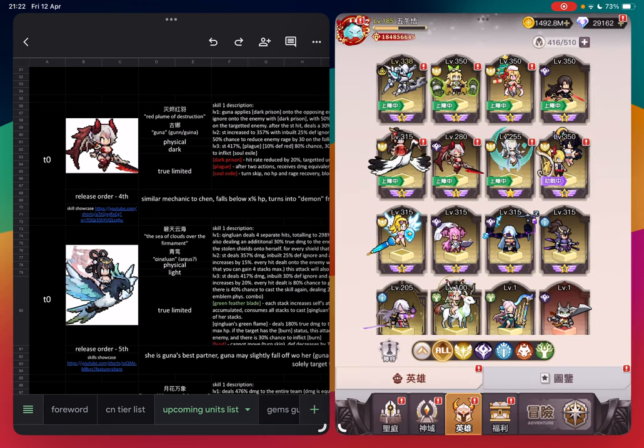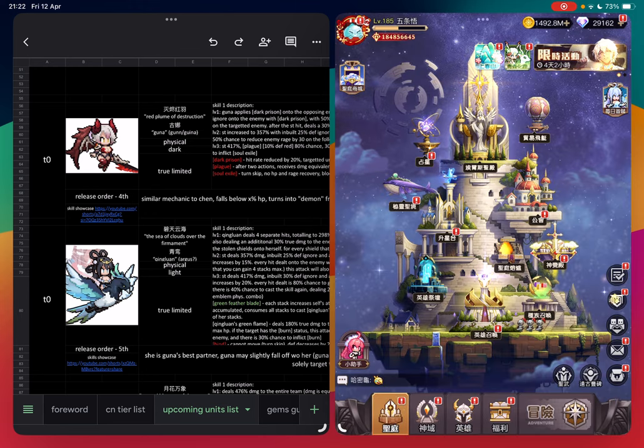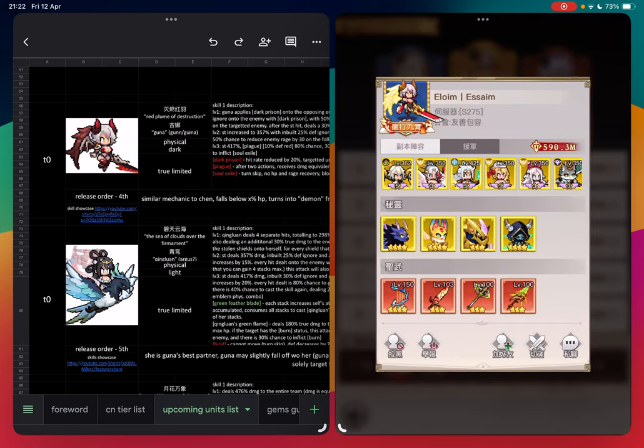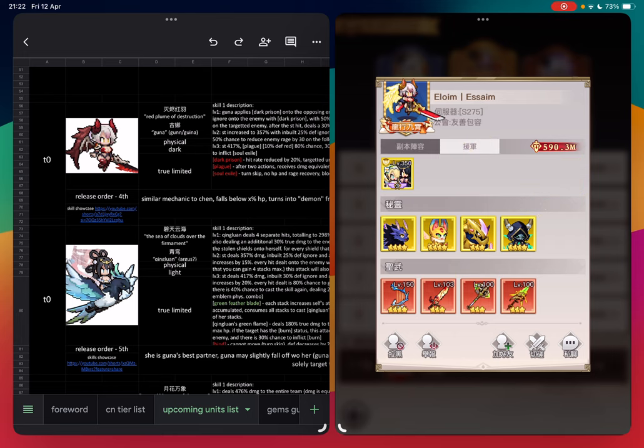Let me show you some examples. We can see the top player in my server bracket. His main team has the three core units: Themis, Qingluan, and Guna. Then he has two flexi units: Cynthia and Mo Chen. Lastly, he's using the tank Bar. And in the assist slot — Twins.